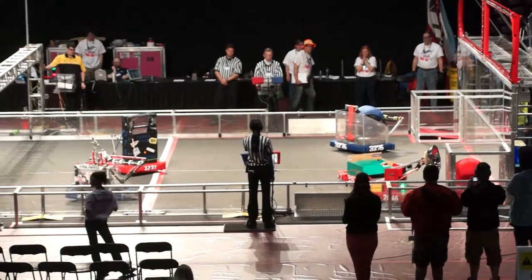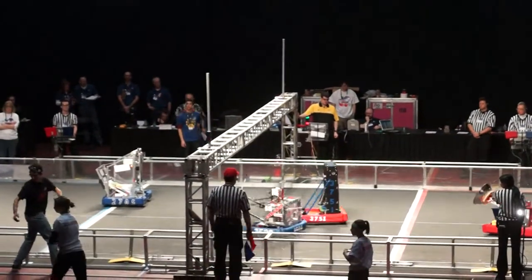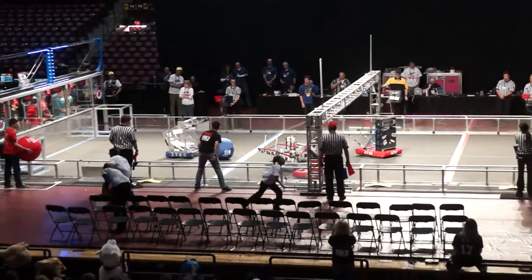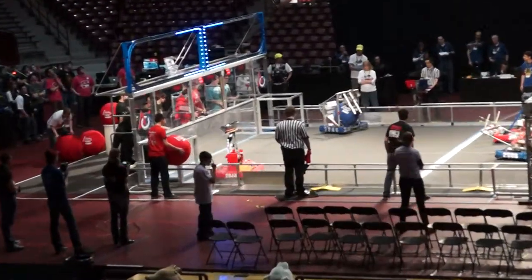Blue Alliance 32-76 has control, trying to shoot and forward. Didn't go quite over the truss — no truss points for that one. They're going to try and get the second assist here. The human player throws the ball in. That should be a second assist for the Blue.